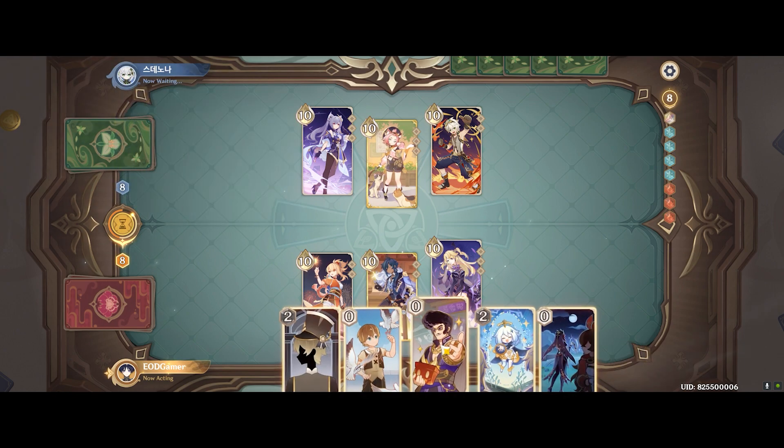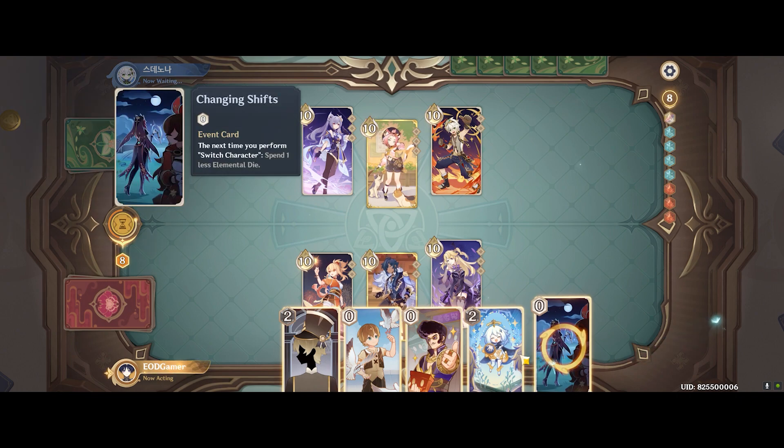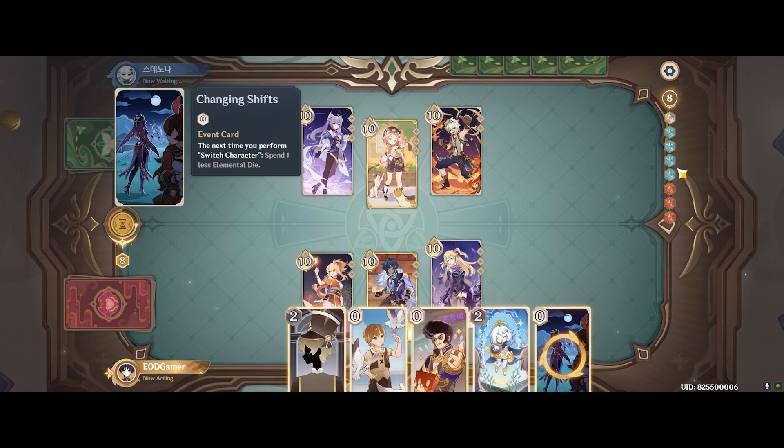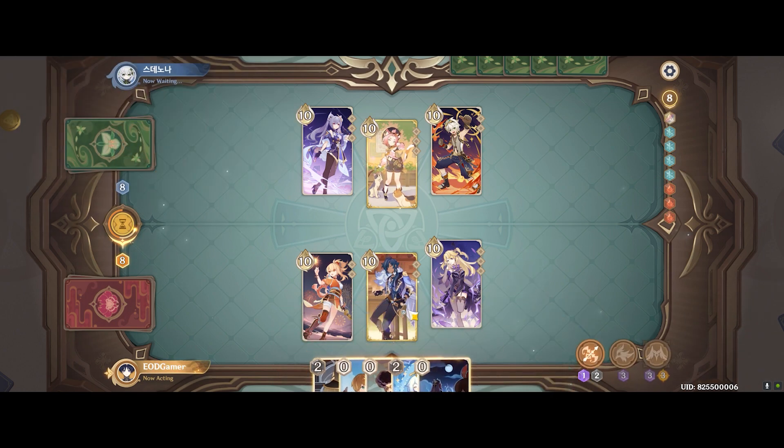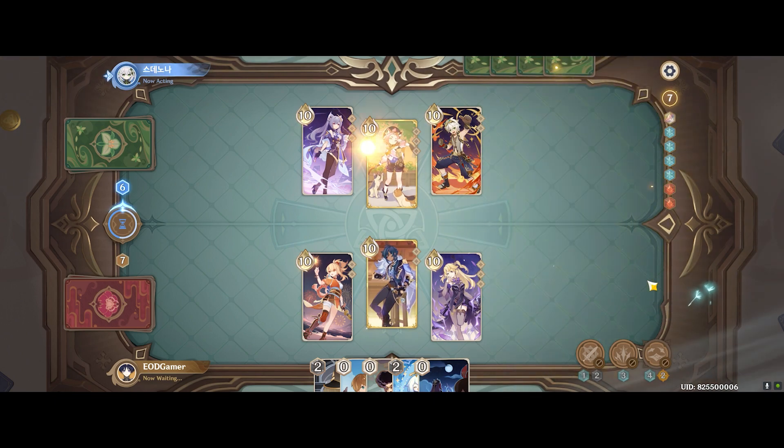I decided to start off with Fischl to get some electro application on the enemies, but unfortunately my starting elemental die hand didn't support that idea. I had about 4 cryo and 3 pyro, which means it's more efficient to go with my other two characters. So I adjusted my strategy and decided to go with Keiya first to apply a bit of cryo and then get some melt done, instead of focusing on overload.